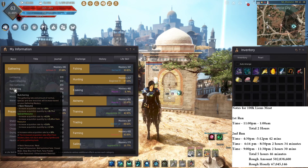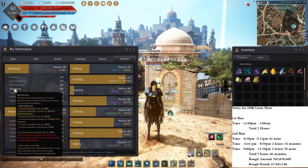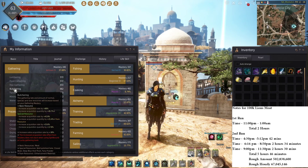I've been doing this for around 7 hours and 46 minutes and I've roughly made around 503 million silver, which equals out to 67 million an hour. So overall, I'm really not doing too bad silver-wise. I think it's pretty profitable and I don't mind it.